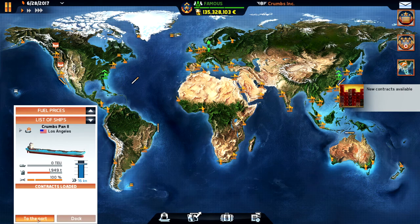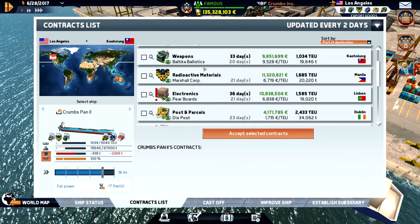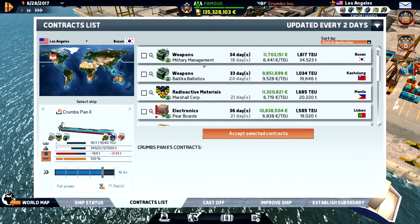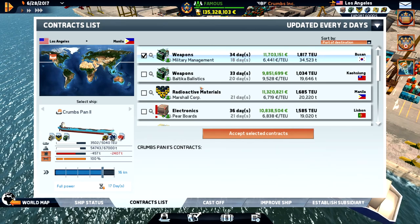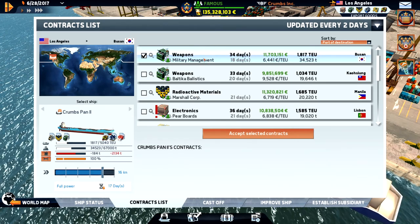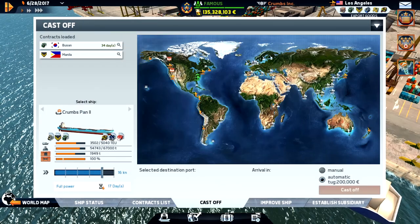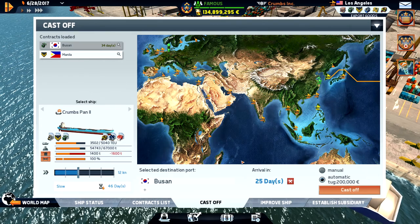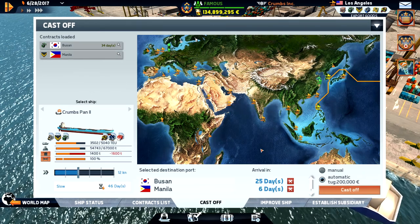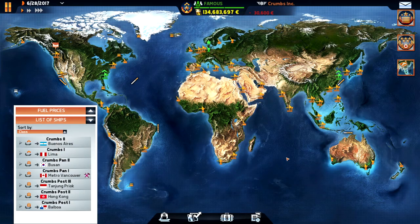LA to Anchorage — we can deliver some weapons, or go to Manila which is more money. Let's do that. We need to be there in 34 days and we are there in 25. We have 134 million — let's buy a subsidiary.